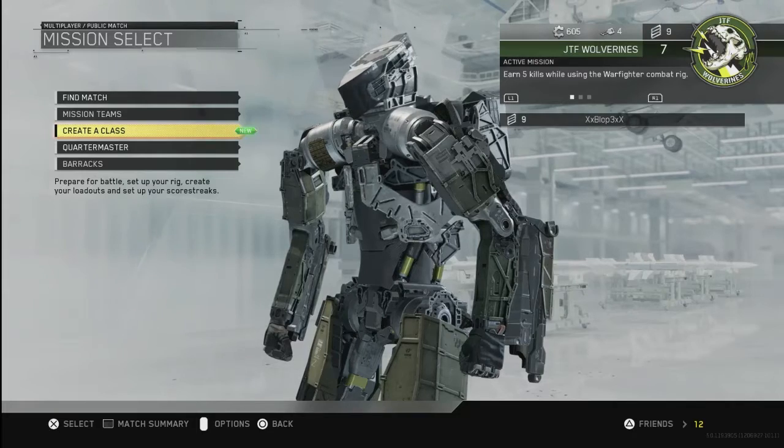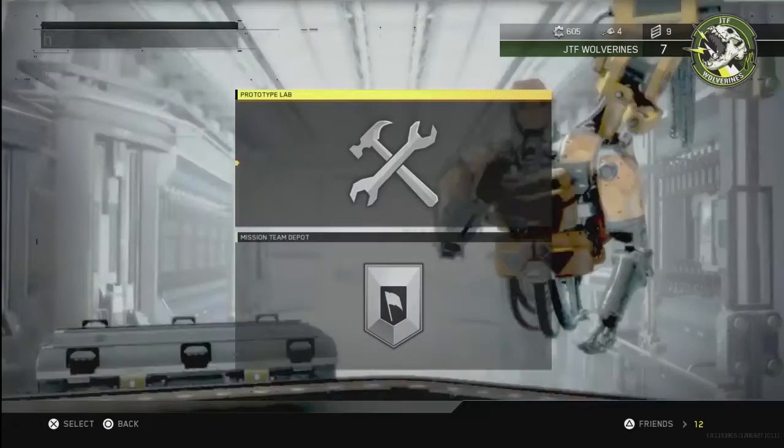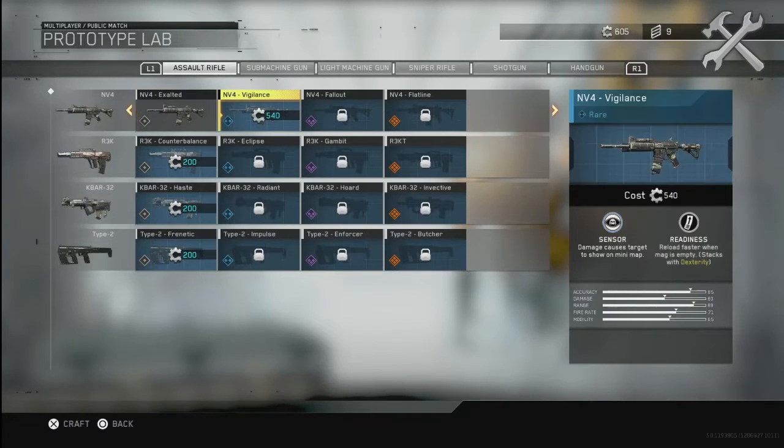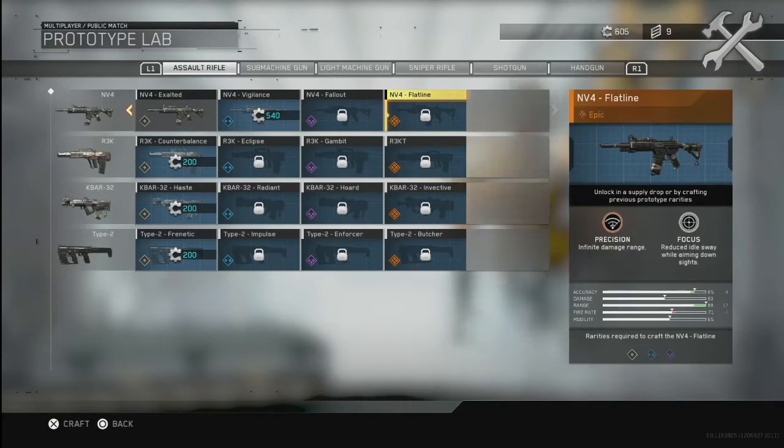The first thing you want to do is go over to the Quartermaster on the main screen, go down to the Armory section, go to Prototype Lab, and as we see here there'll be a whole bunch of different versions of the guns — there will be a common, a rare, a legendary, and an epic.